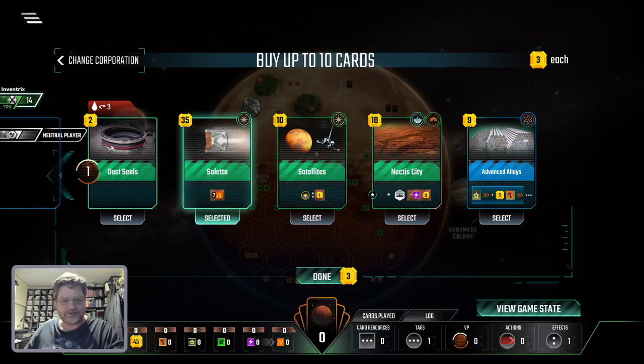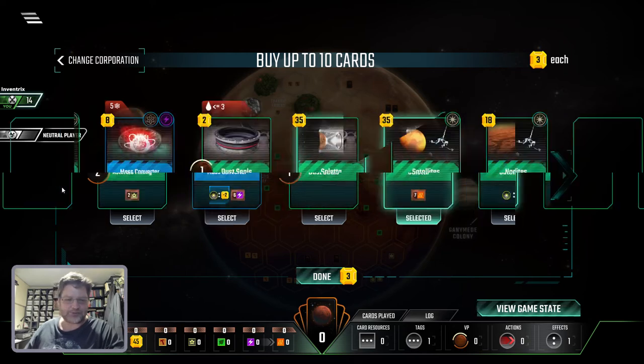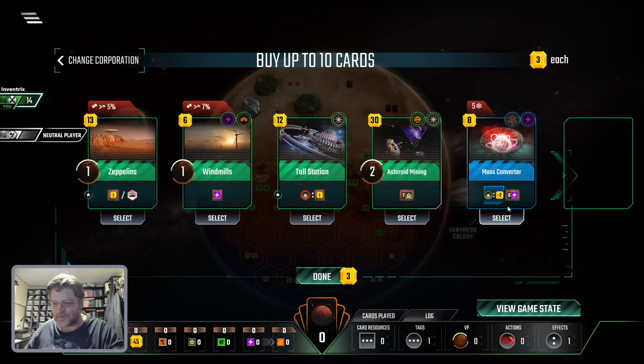This is victory points, dust seals, but we're not playing with other people. This gives me energy, which is heat and all, but it needs five science tags and that's going to take forever. This could be useful because it gives me titanium. This gives me energy production. This puts a city down, which I don't really care about. Money is good because it helps you do other things, and titanium is a form of money.